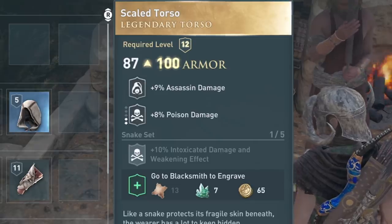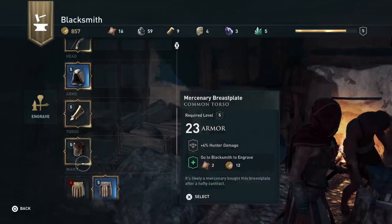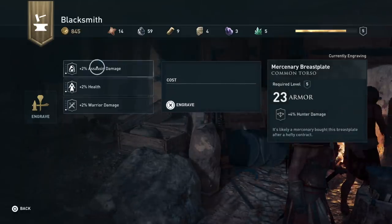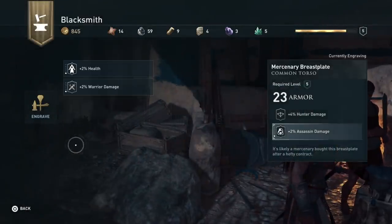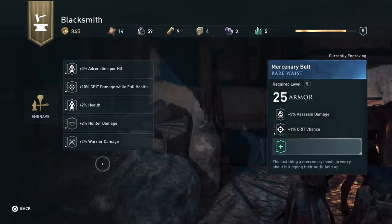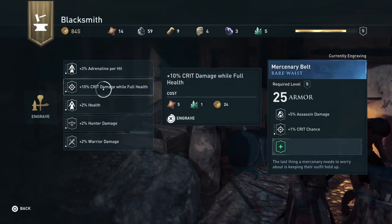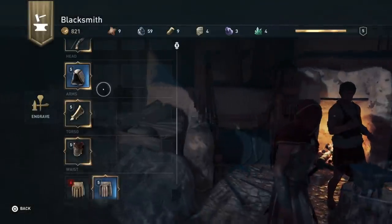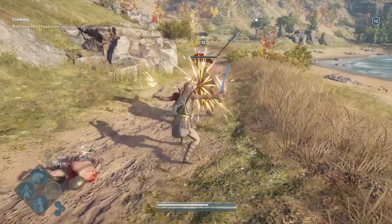You can also engrave your armour and weapons with — surprise surprise — engravings, which can also be found at the blacksmith. These are basically mods which add perks and status effects to your gear, such as giving you an extra 4% assassin damage or an extra 5% chance for a critical hit. Most items already have engravings applied to them which you won't be able to change, but you'll be able to add either one or two engravings to help you out whether you're stabbing, hiding or shooting. So engrave and upgrade your gear and you'll find yourself in the shoes of a much deadlier assassin in no time.